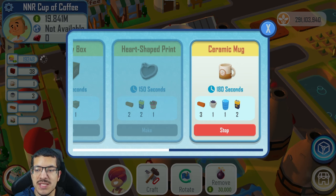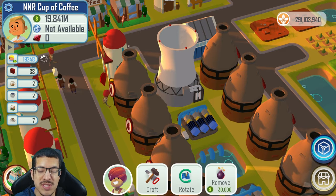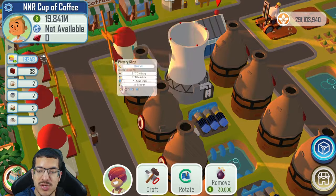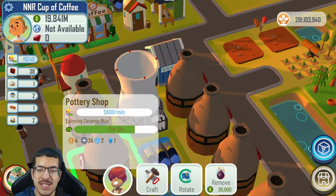On the fastest craft timer, the ceramic mug takes three minutes to craft. If you had three dirty on it, it would take 24 minutes — which is not efficient at all. That's why you want to keep it away from any dirty, and you want the energy to be passive, which is why I recommend making a nuclear power plant.